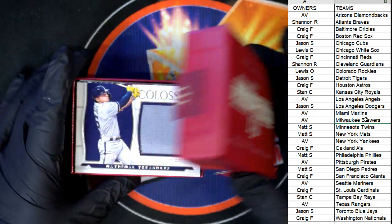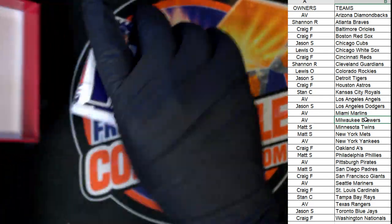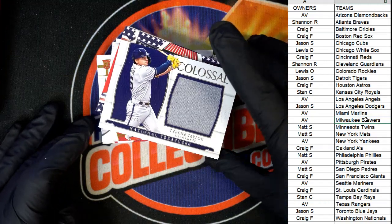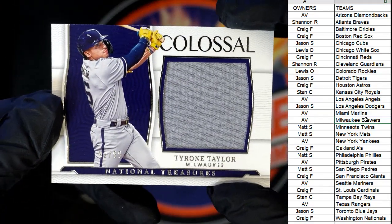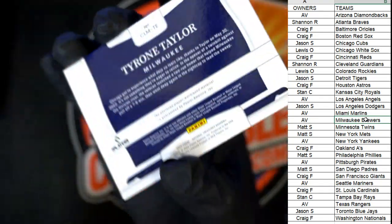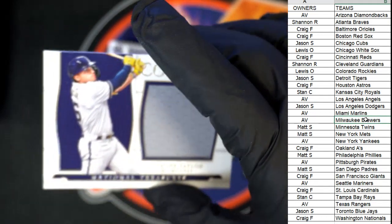All right, here we go. First up, we've got a Tyrone Taylor Colossal — and that is Milwaukee Brewers, going out to AV. Nice Milwaukee relic going out to AV.